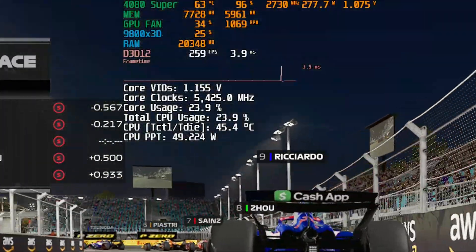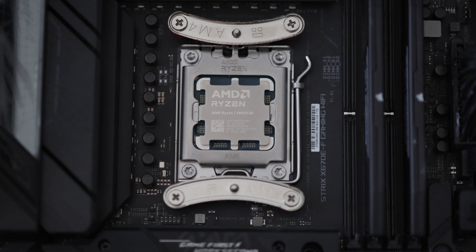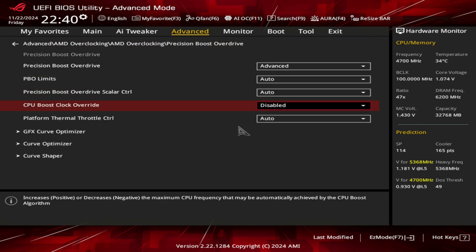In this video I'm going to overclock the 9800X3D and compare it to the stock settings, with both settings using tweaked memories. For overclocking I use PBO and increase the speed by 200MHz.